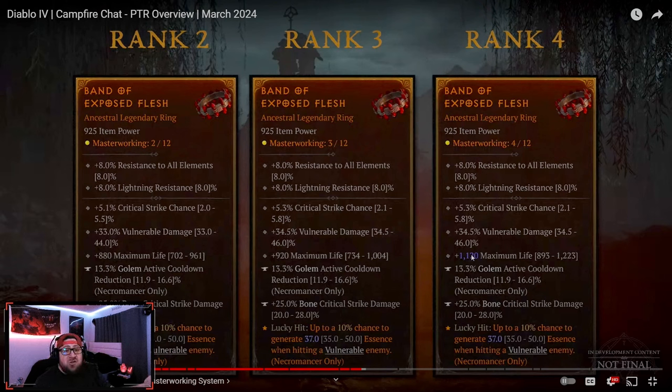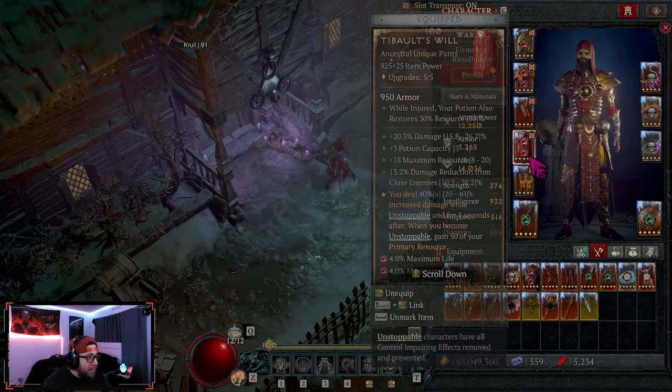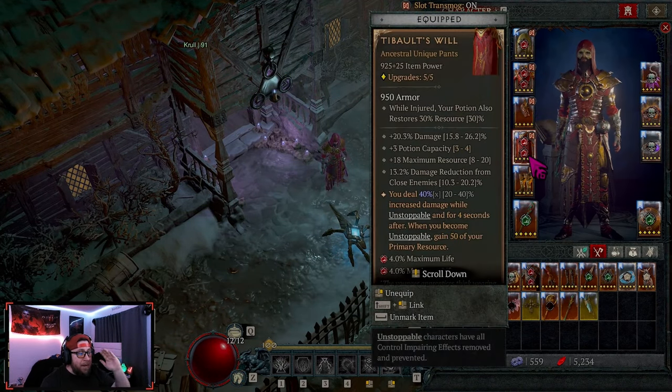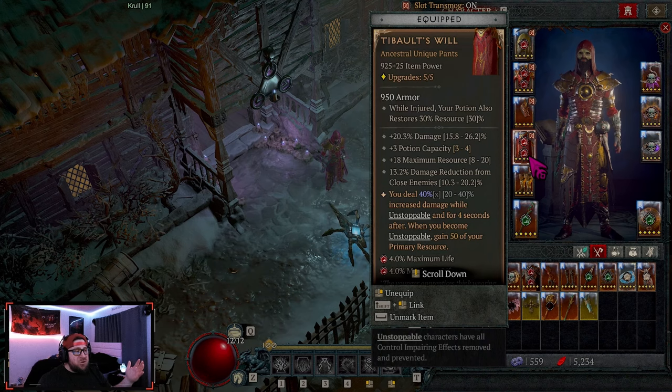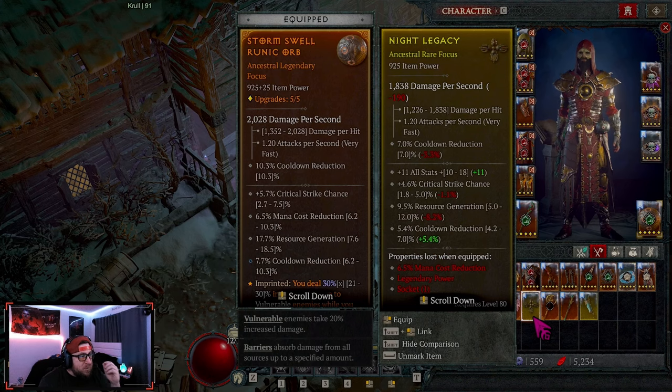You can push to rank 12 hoping your desired stat — like max life or crit strike chance — gets the big multiplier. If you reach rank 12 and aren't happy with how the three big boosts turned out, you can reset all the way back down to rank 1 and start over. The only cost is the resources spent upgrading each rank — which I think is really cool.